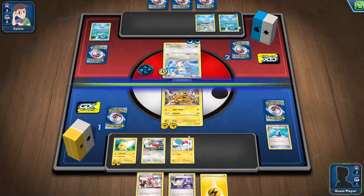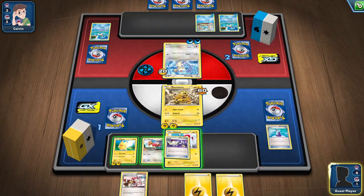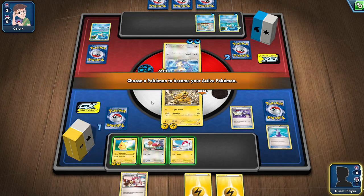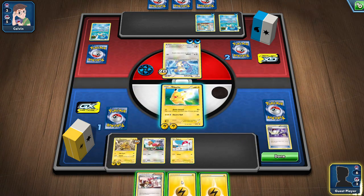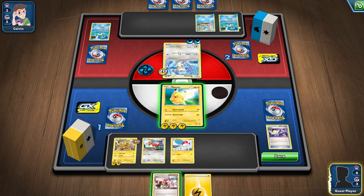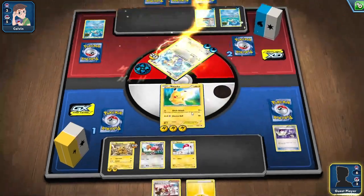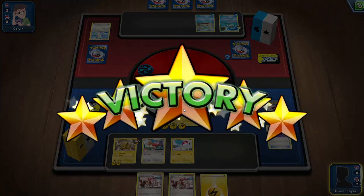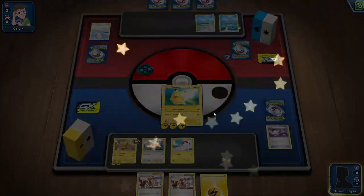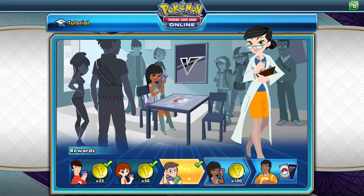For fun I'll put Pikachu out — Lunge for 30 damage. Or I can do a Switch trainer card. Choose a Pokemon to become your active — I want Pikachu to become active. Click on Pikachu — they switch! I'll get my final boost and then attack with Electro Ball for 50 damage. All I needed was 20. I got to be careful where the mouse is because it makes the card big — but there we go, I defeated Calvin!